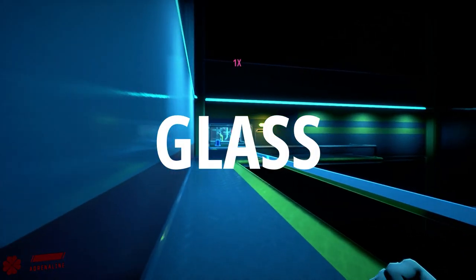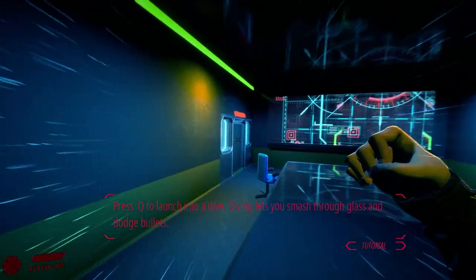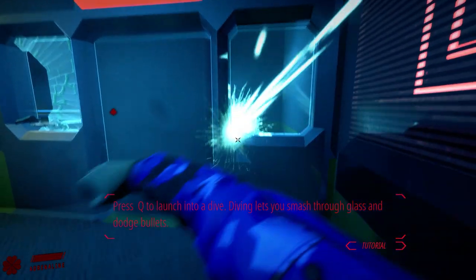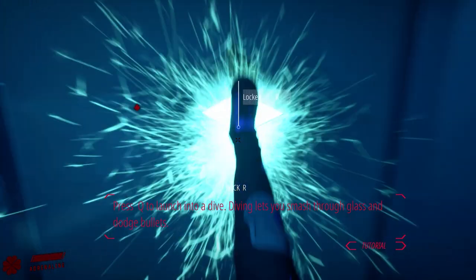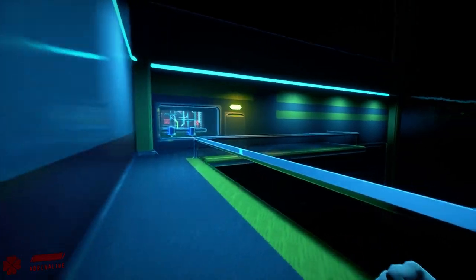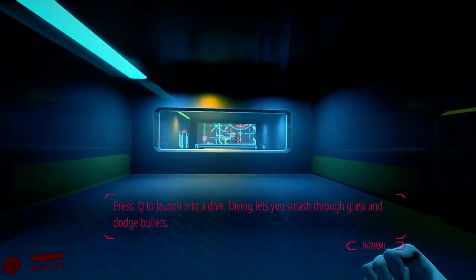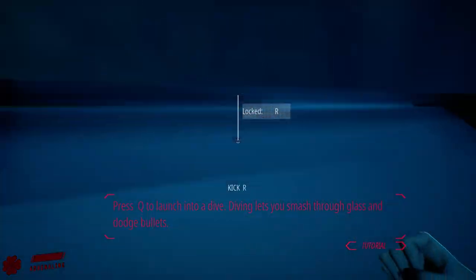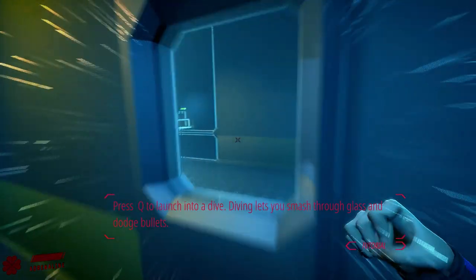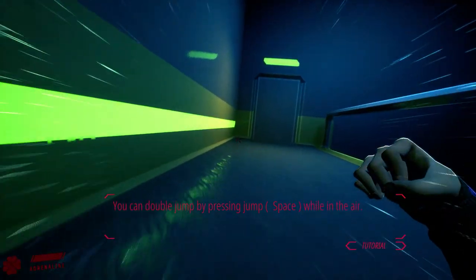Compound actor controls. Dive through glass — oh sick, I didn't know that. You're very floaty, very very floaty. Let's go ahead and kick that. We're going to dive through here into the wall this time. Double jump — spacebar in the air. Double jump!